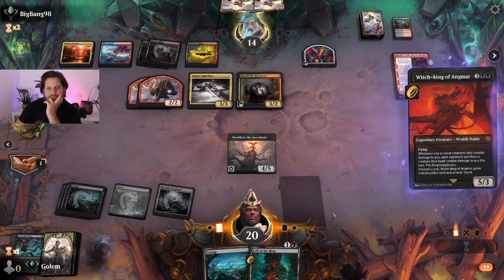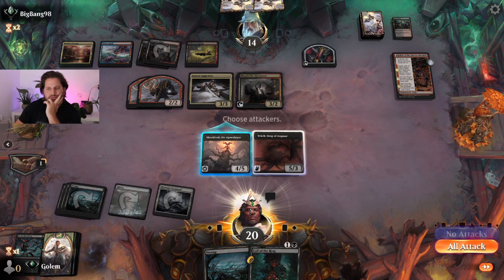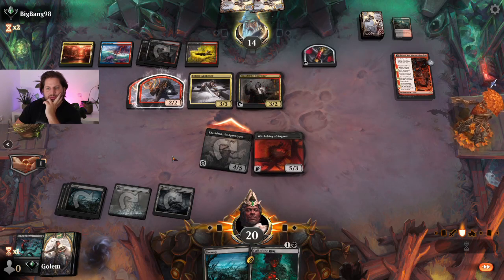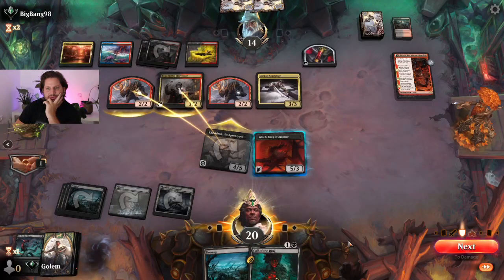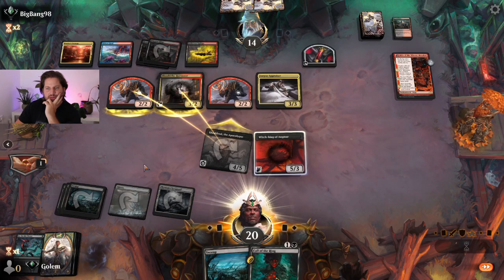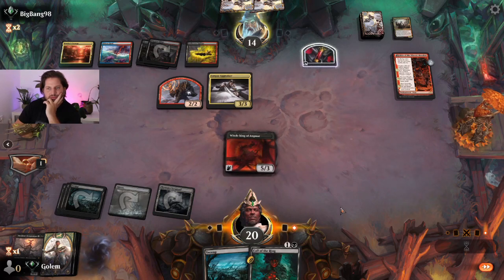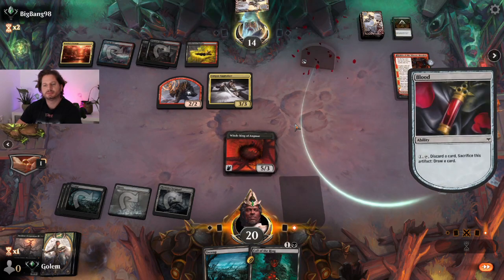I'll just go for the Witch King here. And I'm fine trading for the Harvester and the Shaman. Cut down.